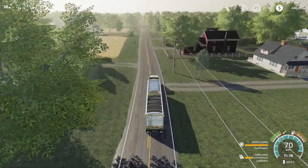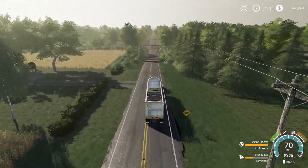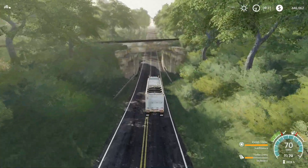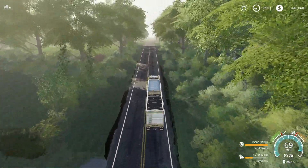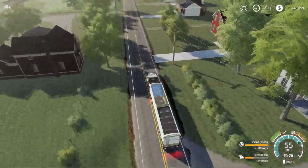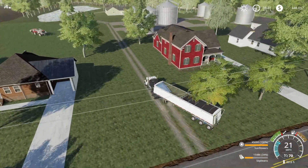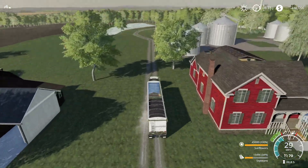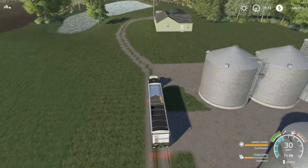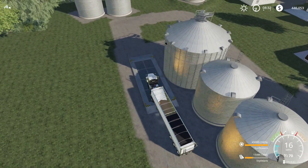We're going to make a little bit of money this episode - might be a double episode where I'm talking the whole time, so buckle up and start your engines. I think I am going to cut that tree there and place some lights - I'm going to wait until night to place the lights to see how they look. Let's dump this grain and go sell some grain.